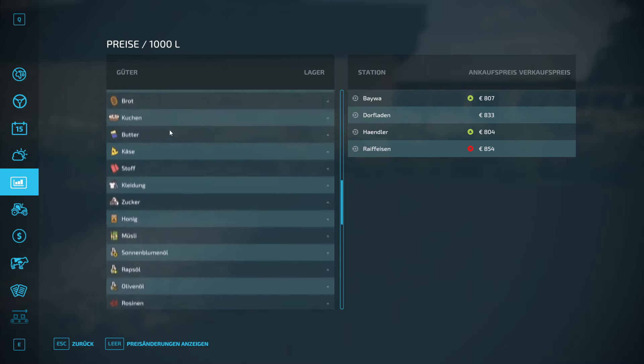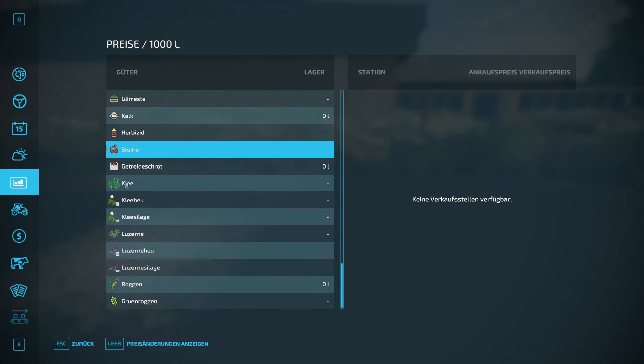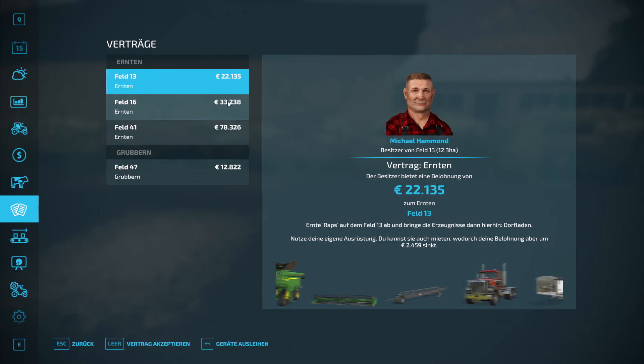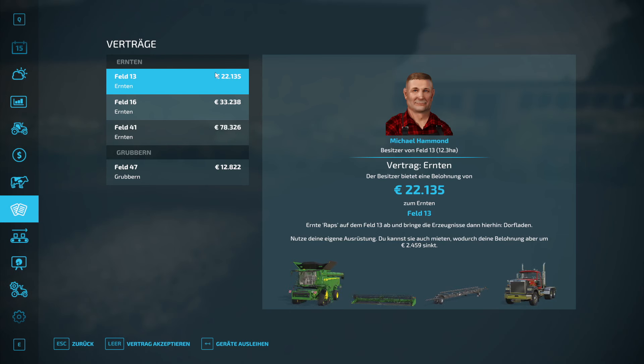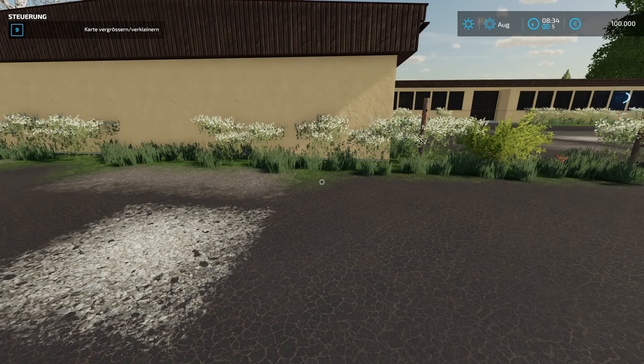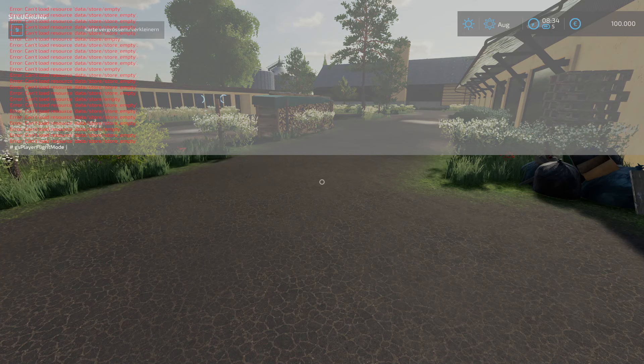Wie sieht es bei den Gütern aus? Da haben wir entsprechend durch die zusätzlichen Früchte auch noch ein paar zusätzliche Güter. Tierställe haben wir keine. Feldmissionen - ja, die Preise sind auch ziemlich interessant. Produktion haben wir auch keine. Dann schauen wir uns alle Farmlands an, dass wir sie kaufen.